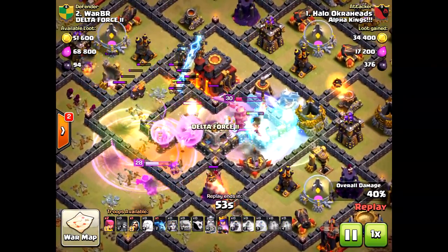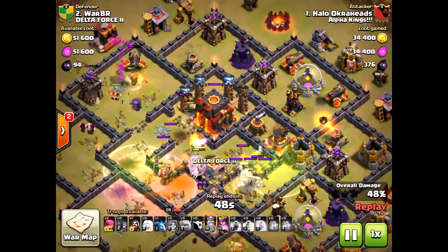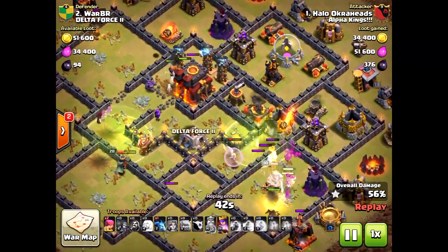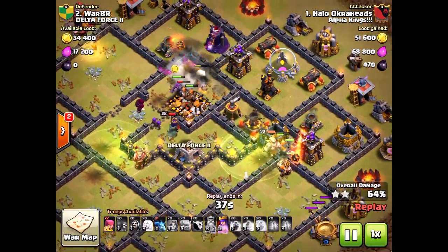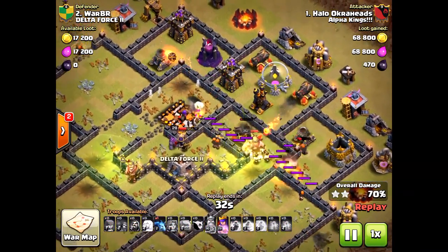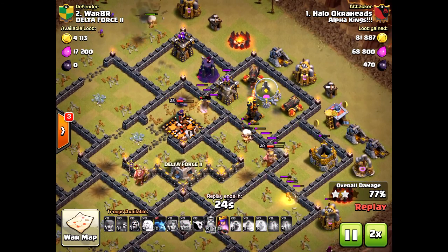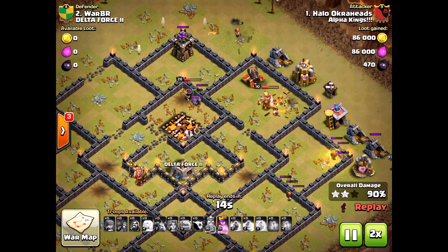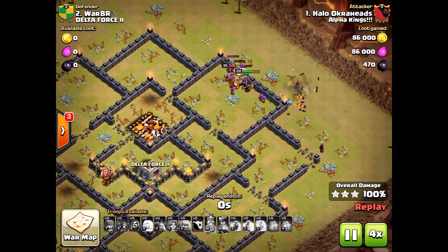I froze the opposite-side inferno tower since the first one was taken out so quickly. I didn't bring hogs — if the attack didn't go well, I'd at least get the two-star; I was trying for the two but hoping for the three. The healers actually stuck on my king just long enough to regain his health, the queen is still up with her royal ability, and with tons of valkyries left it was a perfectly executed three-star attack.